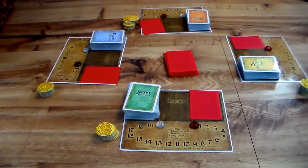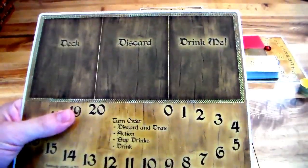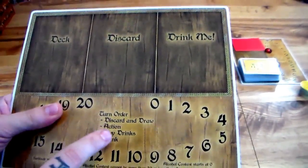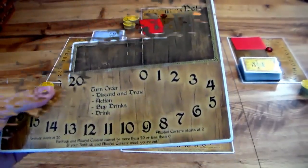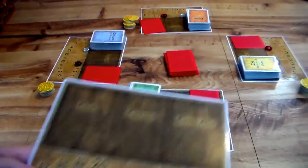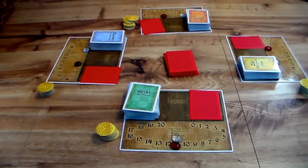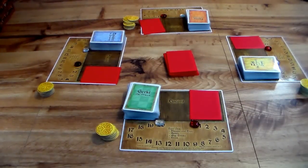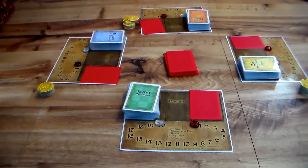On your first turn you'll draw up to seven cards, and then you'll be doing these four actions in order — and the board breaks it down really well. You'll be discarding and drawing back up to seven cards; this is where you can discard cards you don't want or keep them. Then play an action card, buy drinks, and drink yourself. It also displays your consciousness. If ever these two things touch — say they both sit on eleven — you are passed out and out of the game. The winning condition is to be the last man standing. You can also lose by getting rid of all your gold.